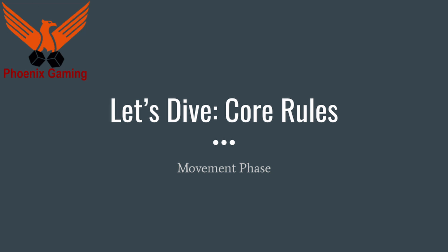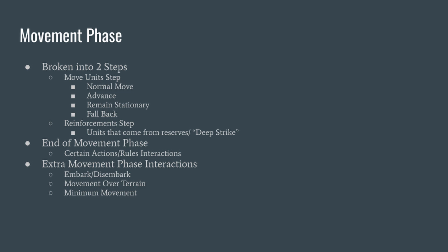I feel like the movement phase is generally where games can be won and lost most often. The movement phase is broken into two steps: the move units step, which consists of your ability to move all of your units, and then the reinforcements step, which is when you bring units from off the table from strategic reserves or deep strike. After that you go into the end movement phase, and then from there you move into the psychic phase. We're also going to talk about some extra movement phase interactions.